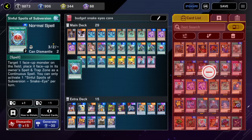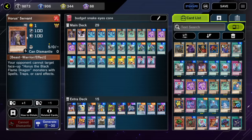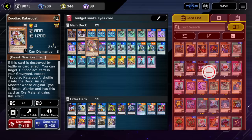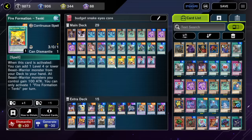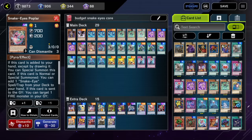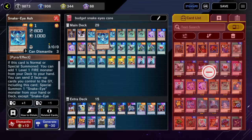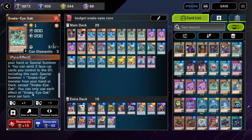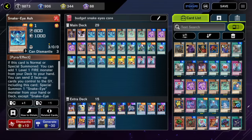We have two Sinful Spoils Subversion, triple Divine Temple, and Fire Formation Tanky. Why Tanky? It's got great synergy — you search Horus's Servant, or if you're going second and want to clear things with a Zoodiac, you can do Cat Roost. Cat Roost is a level one Beast-Warrior fire, so you activate Tanky, summon Horus Servant, and now you have a level one fire on field to activate Where Art Thou, or if you have Snake Eyes Birch in hand you can summon it. Tanky as a continuous spell on the field can be sent to activate Snake Eyes Ash or Oak effects — it's an extra material for activation. We also have two Startling Snare.